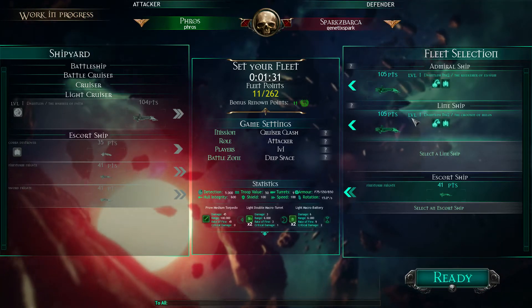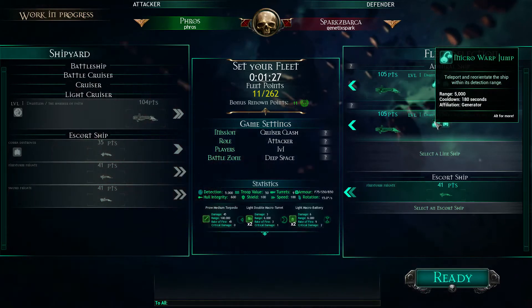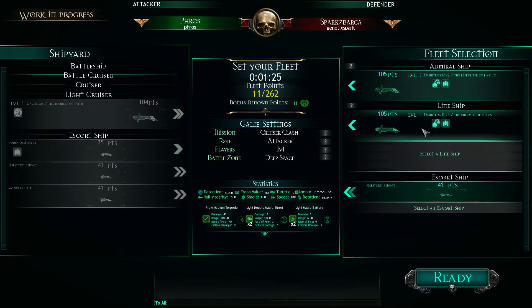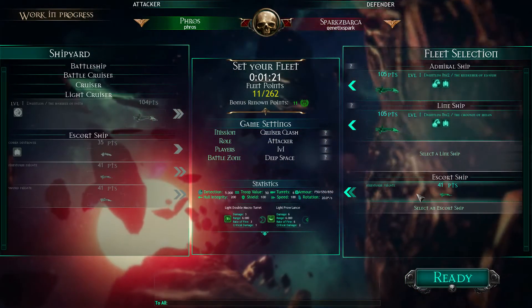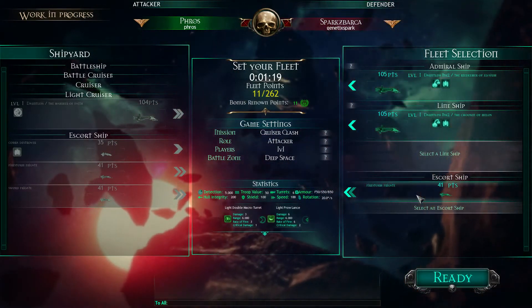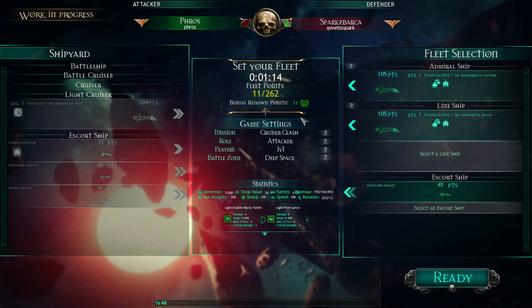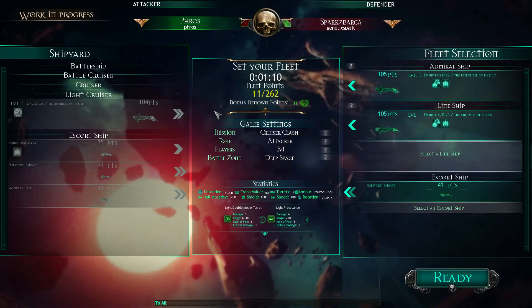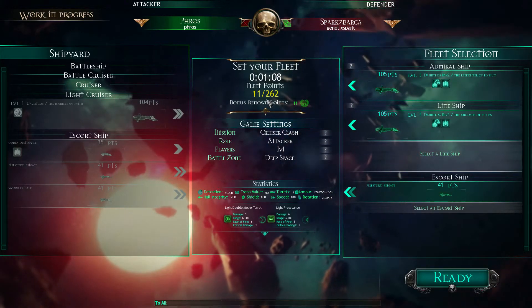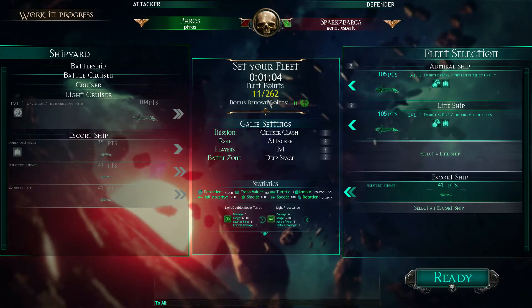I've got two torpedo cruisers. My goal is basically to use my micro warp drives to get into a good position to do good forward-firing torpedo barrages on my enemy. I've got a firestorm frigate, which is just my support ship — it's just going to sit in the back and shoot with its lance cannon. I'm 11 points down for this game. As a rank one player, I'm around 262 points for games. As you rank up, bigger ships get enrolled and the fleets are higher.